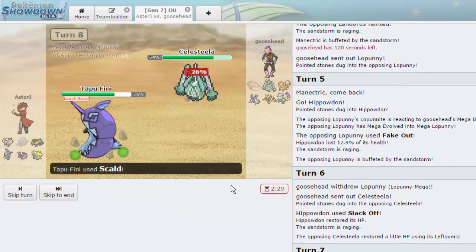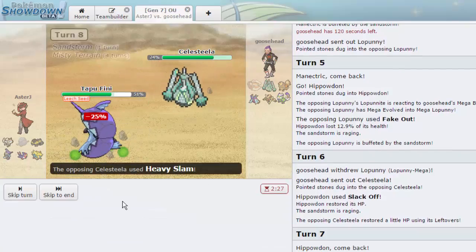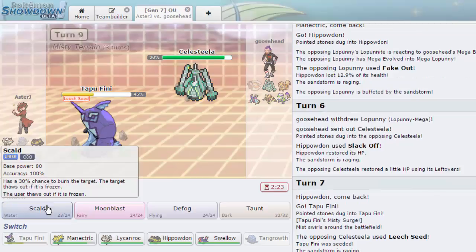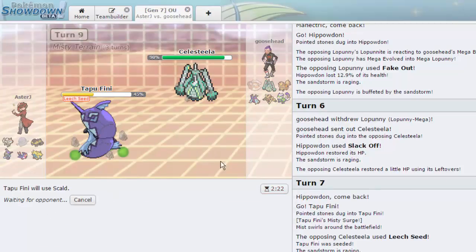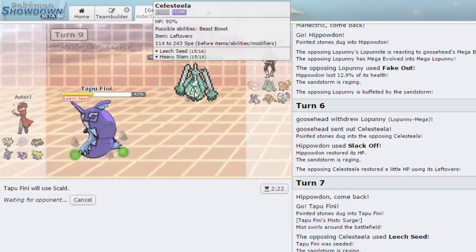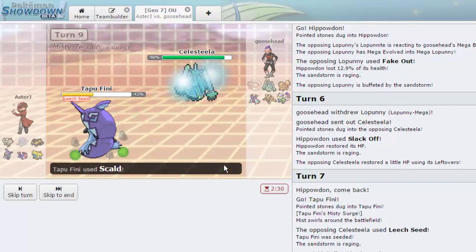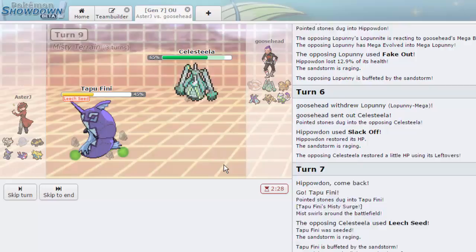He goes for Heavy Slam — does 25%, a decent amount. We go for another Scald since Manectric just destroys Celesteela with Thunderbolts every time it comes in. I don't expect him to think I'll stay in — there are a couple of good switches I can make, so he might just Leech Seed again since he's getting health back. I can let Tapu Fini go down because Hippo is healthy for Lopunny, so I'm not too worried.